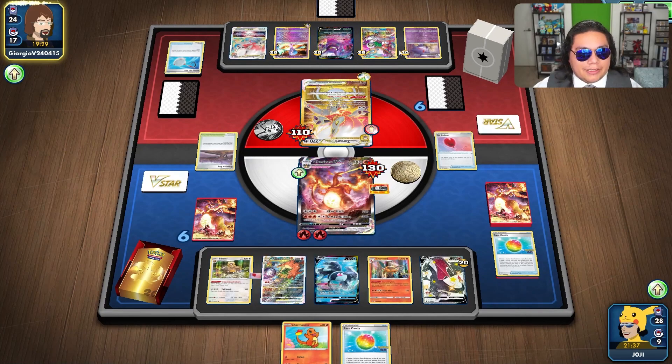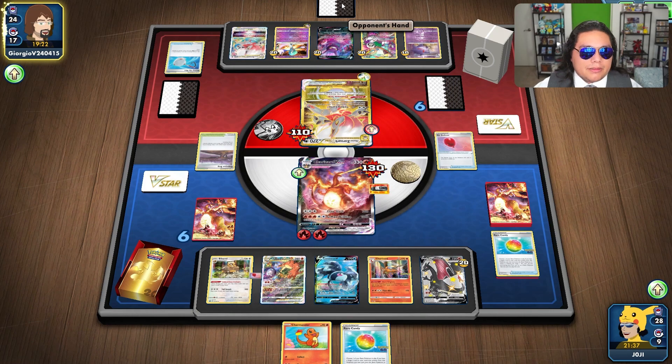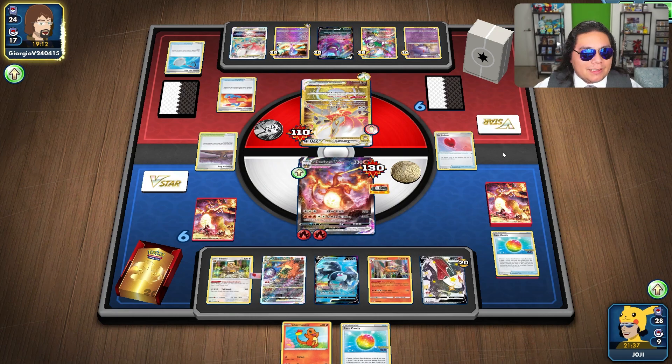There is the scoop up to get... does that also reset Primate Wisdom? I believe so. I think they want to use their damage pump — probably moving some off this one. Just distributing. I suppose that's also an option.